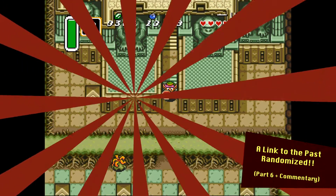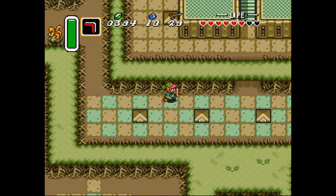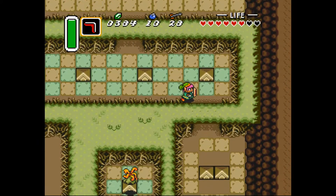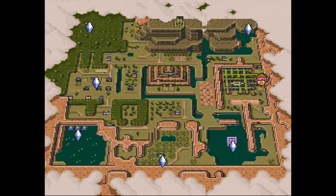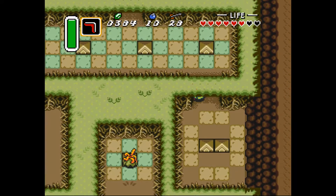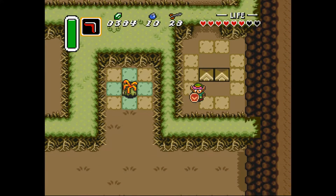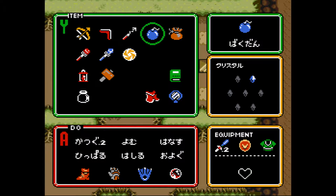Hi and welcome to part 6 of the let's play A Link to the Past randomized version. Last time we entered the dark world and beat the first dark world dungeon by navigating a maze. You can see on the map where we now are, and the blinking crystals are the other maidens we have to rescue.